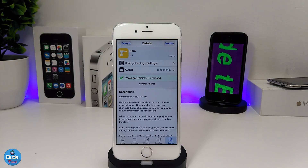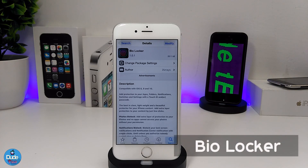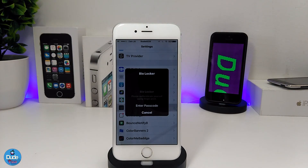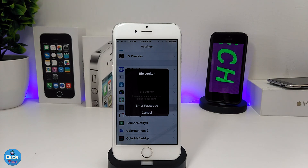The next tweak is Bio Locker. What this tweak provides is security for your applications, notifications, messages, calls, and everything on your iDevice — protecting things in case your device gets stolen or lost. Once you launch any application after setting it up, it will ask for a passcode or your fingerprint to open it. This is how the message looks when you try to open a secured app.